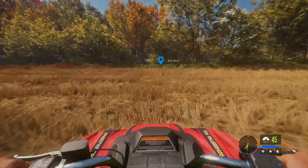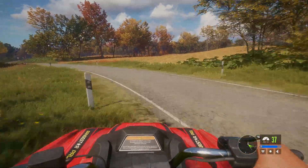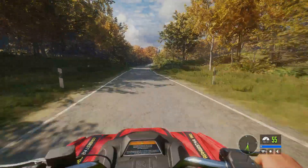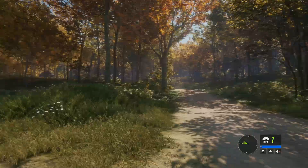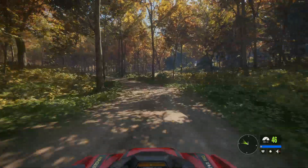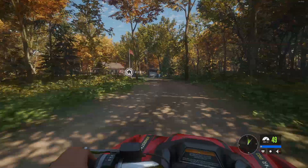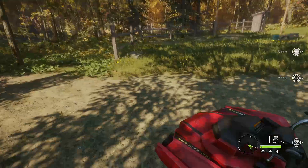We'll get there pretty soon. Back on the road — the other thing you can do is hit the handbrake with the spacebar. We're nearly there, just gonna get in here. That wasn't a great power slide, but we're heading on into our little outpost. We've had our little drive around in the ATV — it's so much fun.